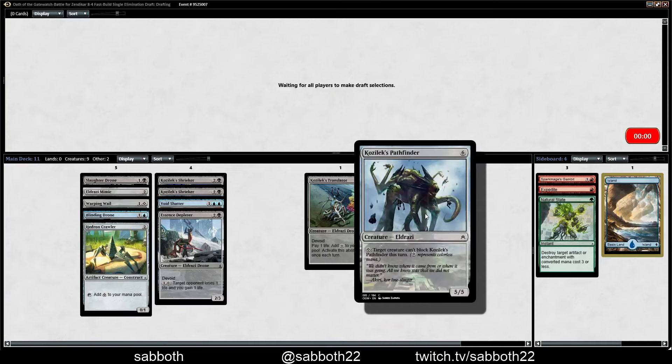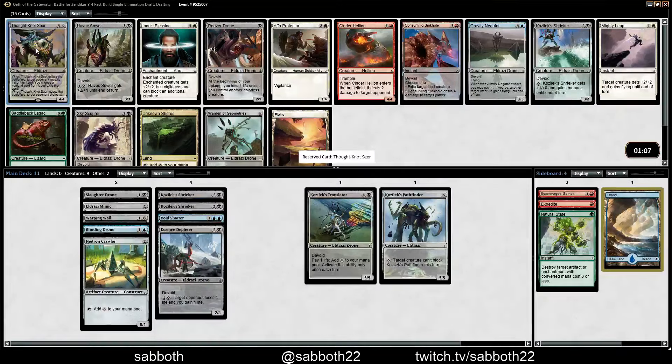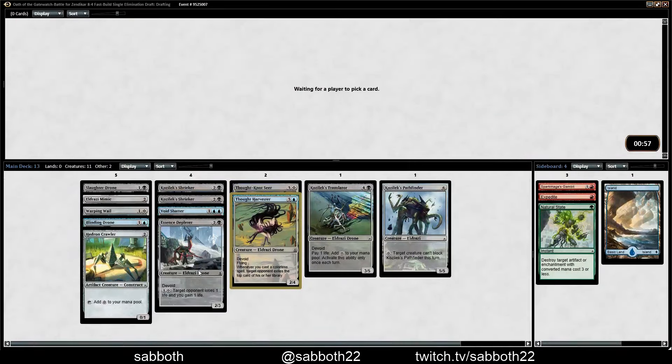Thoughtknot Seer here — yeah, that's great. Another reason to pick up more colorless sources. Another couple good cards in this pack: Havoc Sower and a third Shrieker. Warden, Unknown Shores — maybe we'll wheel something from this pack. Next up we have Thought Harvester, which is a legitimate win condition since all of the cards in our deck are colorless. And now we really need to prioritize some colorless lands — Wastes and things. Someone's taking them.